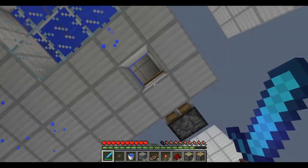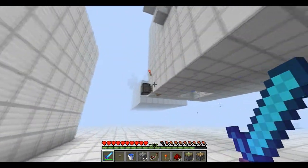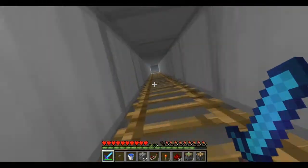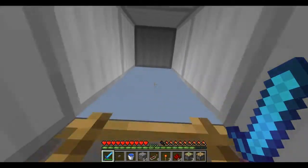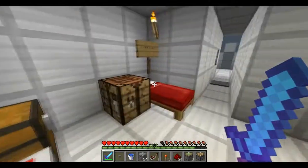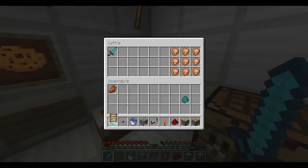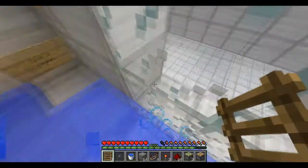Donc, vous appuyez sur le bouton et vous tombez. Bon après, ça vous coûte quand même un sticky piston, une torche et un bloc. C'est surtout le sticky piston qui est le plus cher. Ce que vous pouvez faire, c'est prendre des échelles, ce qui est beaucoup moins coûteux.